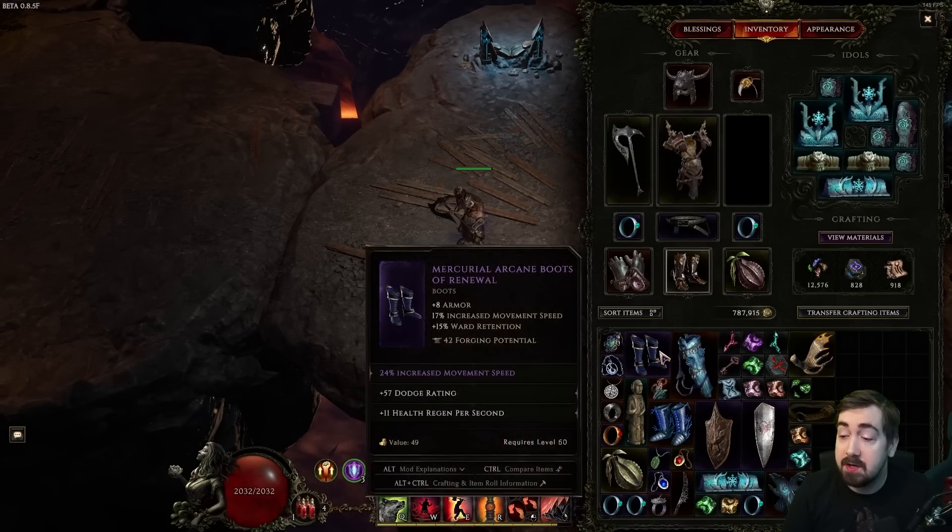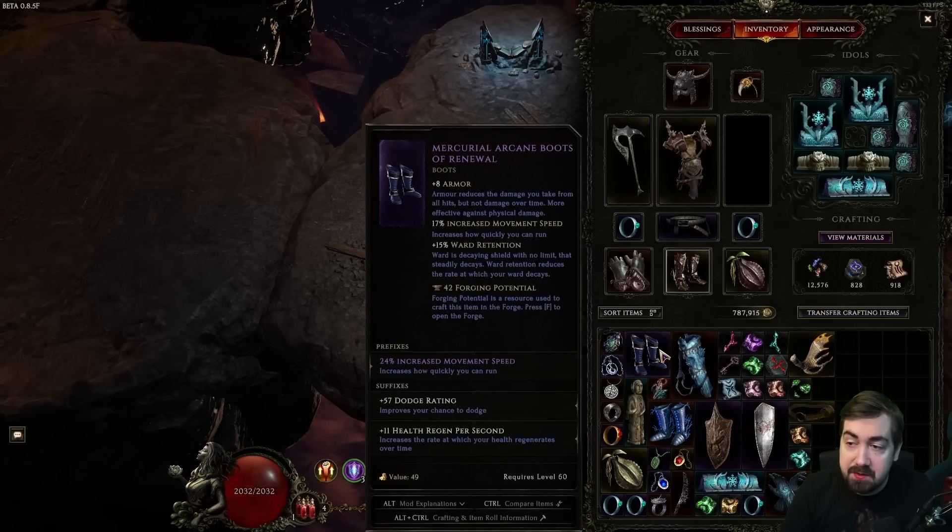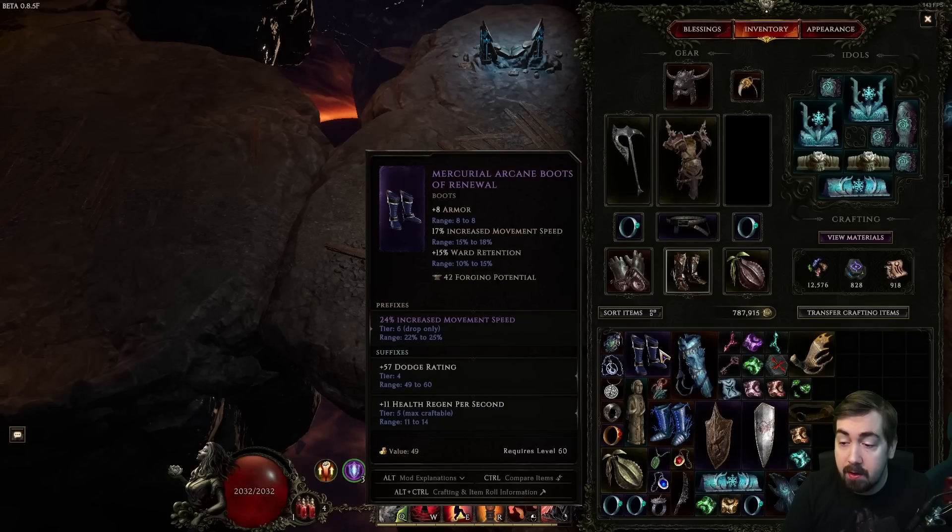Last Epoch has more deterministic crafting than Path of Exile. Items have two prefixes and two suffixes, and there is some special stuff you can do to get a fifth. There are also drop-only prefixes and suffixes that can go tier 6 or tier 7 — these are called exalted. This makes for really interesting situations because you could drop multiple drop-only stats on one item, so there's a lot of excitement when certain bases are dropping.